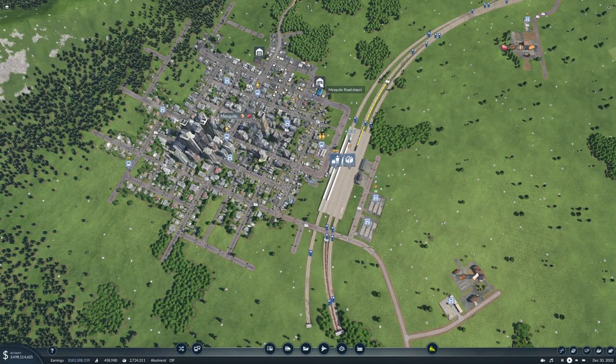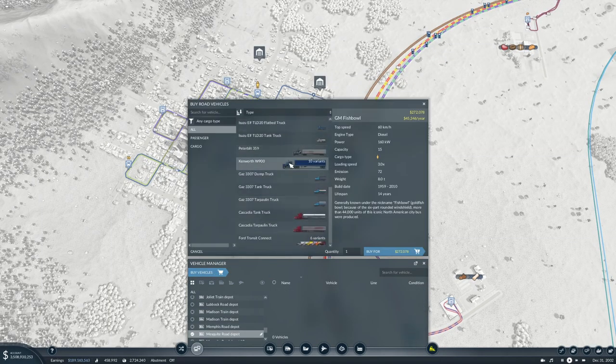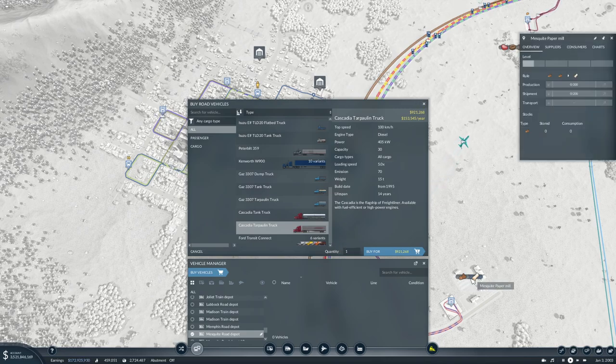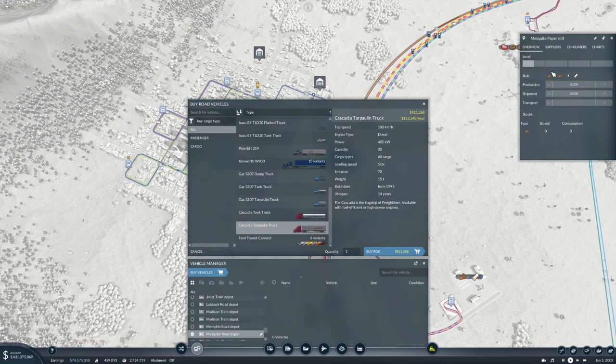Road depot — we're going to use Cascadius for the paper. Is that two to one? It is two to one, I figured as much. You can probably do two, four, six, eight hundred. So that would mean we need a rate of eight hundred on this line, which would be eight trucks.